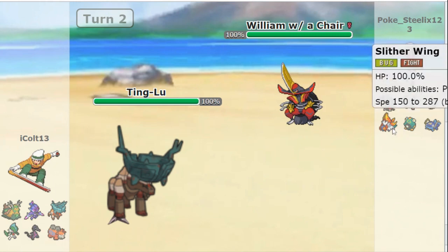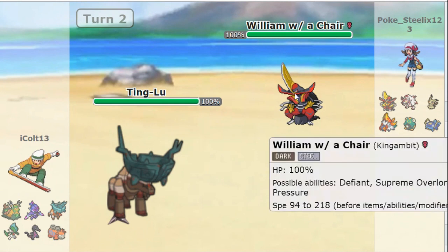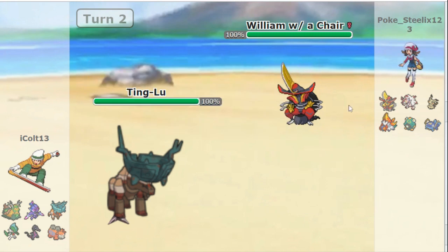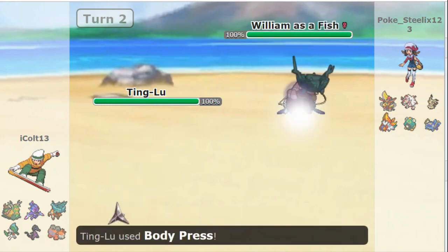You're not weak to Dark. So Slitherwing would have been a good counter here. But King Gambit is thrown out, and as we know, King Gambit sucks against Ting Lu. And it just sucks when it doesn't have a fainted Pokemon. So immediately he switches back into Whiskash.